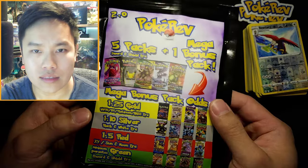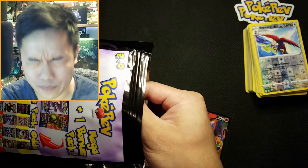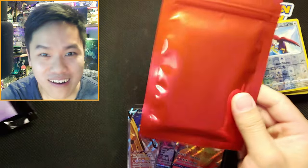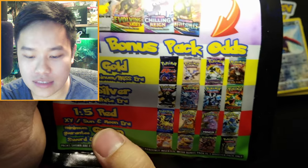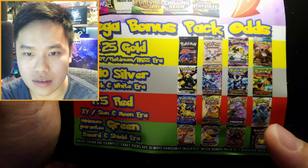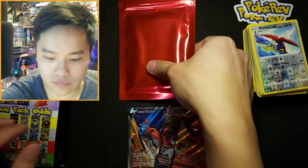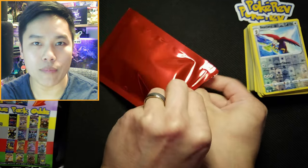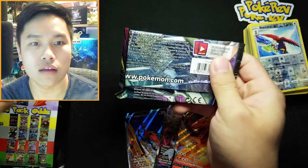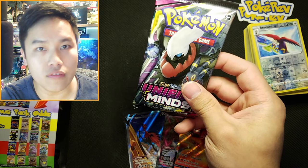Hopefully the mystery envelope will have some fire in it. Let's go ahead and take a peek — I will close my eyes again, you guys tell me if it's something good. Three, two, one... It's a RED pack! Look at that! Red pack — one in five chance to get a red. We have XY and Sun and Moon era options. I would prefer Evolutions but honestly anything in here is really good. You guys guess what pack — I'm gonna say it's Evolutions. Oh — Unified Minds! Nice! I actually have not opened much of Unified Minds at all.